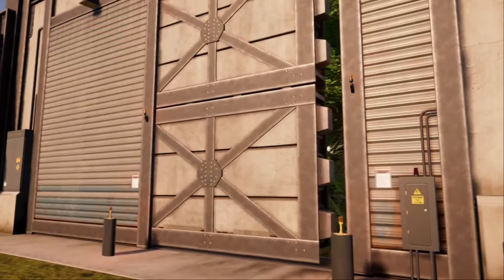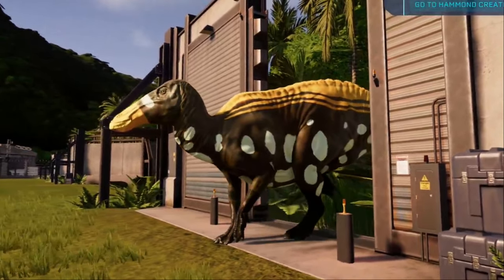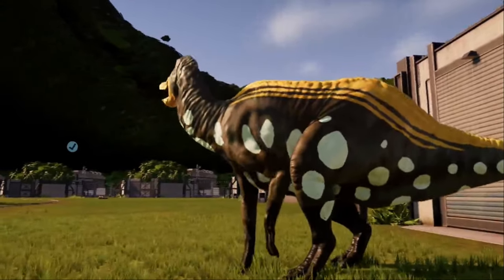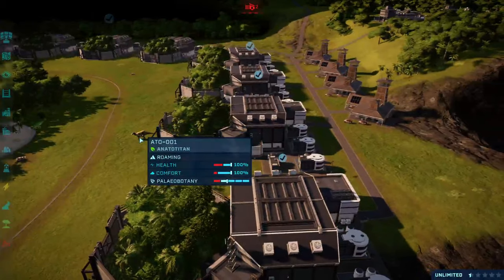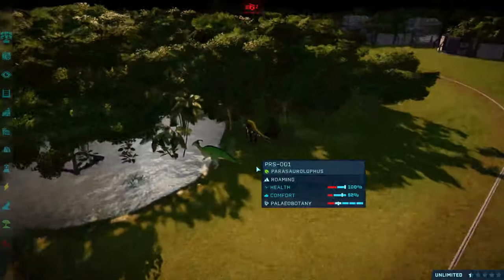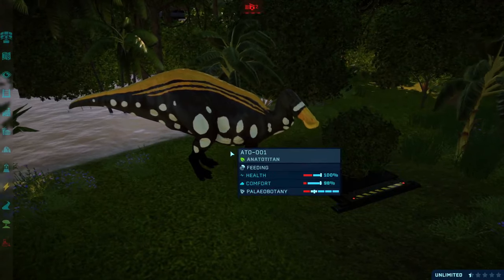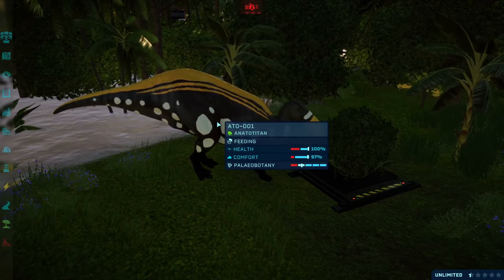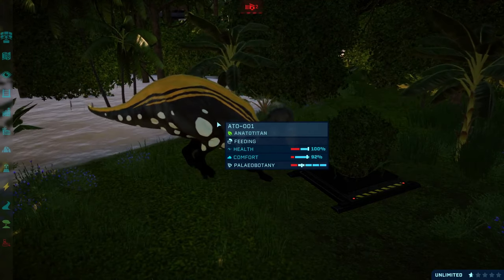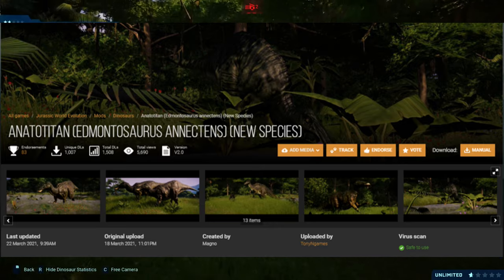Let's do a Nata Titan next. Yes, ladies and gentlemen, we have a Nata Titan. And depending on whether or not I got permission from its mod maker to showcase these, you will see them. And the same applies to Serolophus. So if you're seeing this, that means I did get permission. These mods were made by — I'll pop it up — something Dinos. Oh, created by Magno and uploaded by Tony Endgame. So Magno created this mod but Tony Endgame uploaded it, so it's technically Magno's mod.